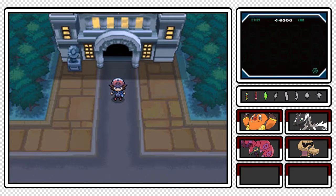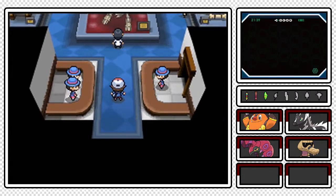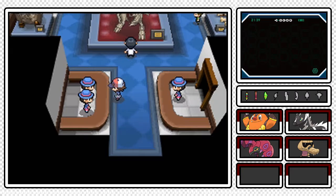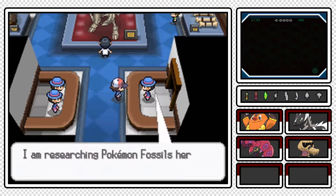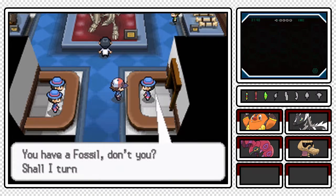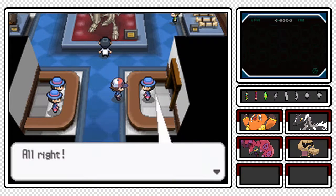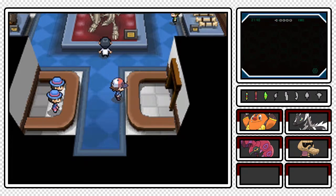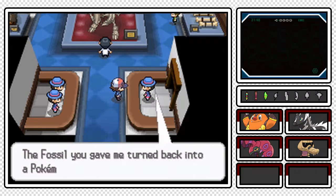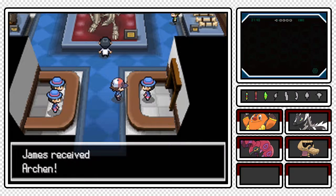Here we are back in Nacrene City, so let's enter the Nacrene Museum slash gym and let us talk to these people over here. 'So it's you! I'm researching Pokemon fossils here - you have a fossil, don't you? Shall I turn it back into a Pokemon?' Yes, you shall! I will turn the Plume Fossil back into a Pokemon! 'The fossil you gave me turned back into a Pokemon - this is Archen! Please take good care of it!' And there we go, Archen is ours!